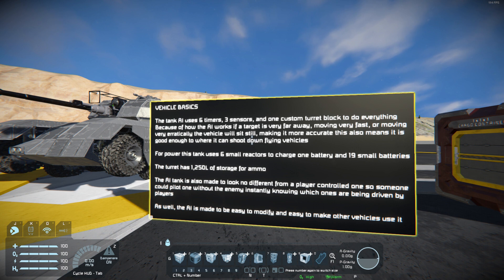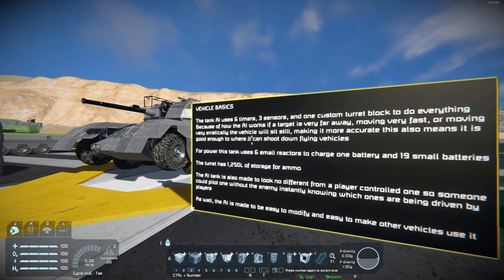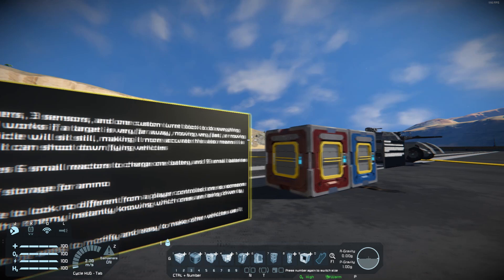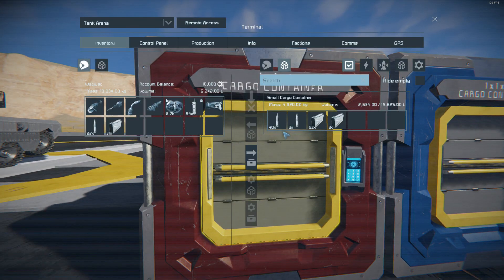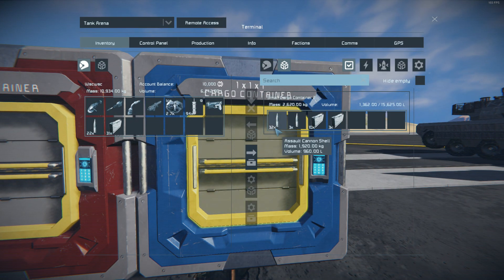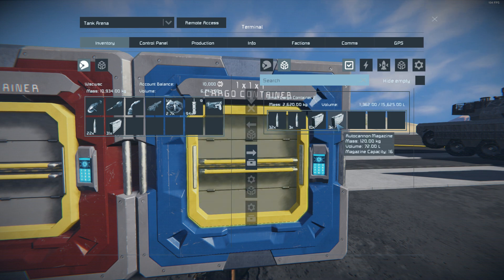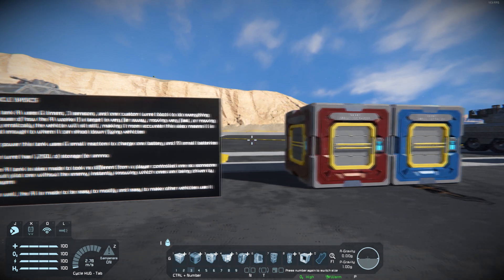This also means it is good enough to shoot down flying vehicles. For the power of this tank, it has six small reactors, which charge one larger small grid battery and 19 small grid small batteries. The turret has 1,250 liters of storage for ammo, which equates to 40 assault gun shells or 50 autocannon magazines if you maximize storage for a specific type. It can always take three in the assault gun itself and three in the autocannon. I prefer to put 32 assault cannon shells in the storage plus three in the gun, and 10 autocannon magazines in storage plus three in the gun, for a good balance of both weapons.